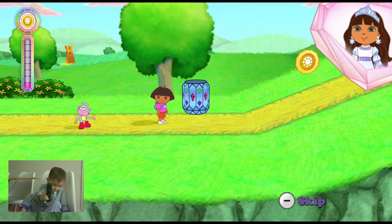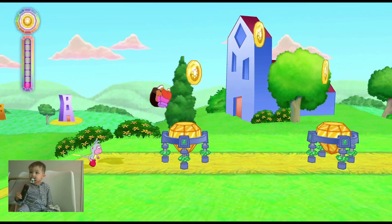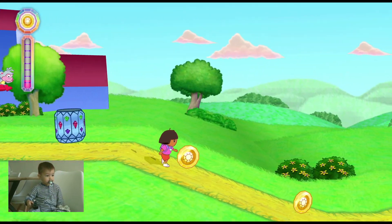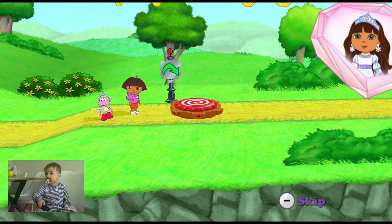I think there's something in that crystal barrel! Let's get it! Dora, look! That's a launch crystal, Boots! If Dora jumps on it, she'll launch up high!